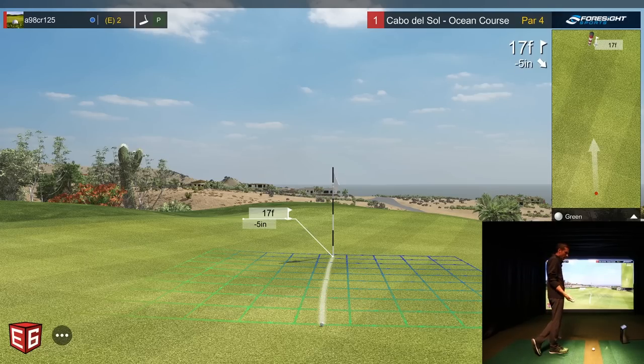I've talked about the different putting options available. You can align it yourself or align to break like we have here — they give you different options. Depending on your simulator setup, most people have it aligned to break. Even a local simulator company here in town with multiple bays plays the same way. It helps speed up play a little bit. The goal is to get the right speed — if you're too slow or too fast, it's not going to break properly. But you can also do manual alignment.